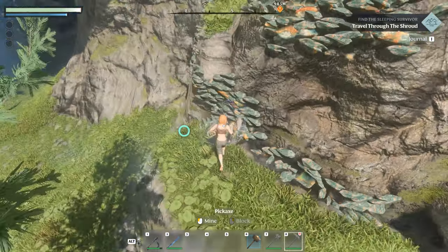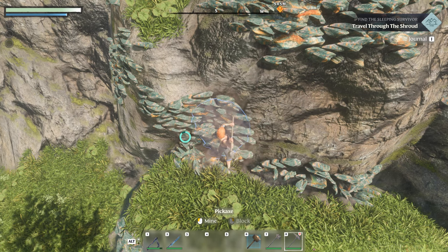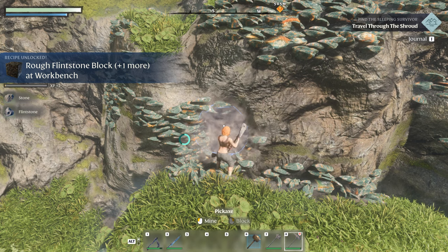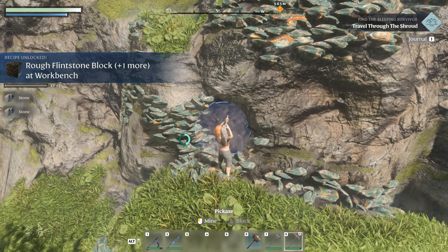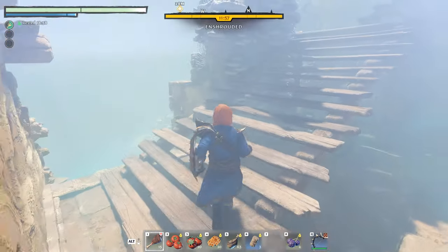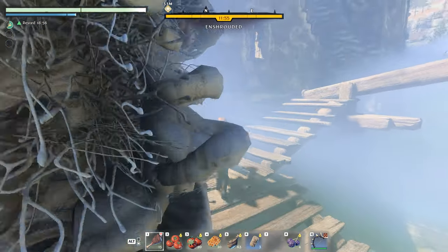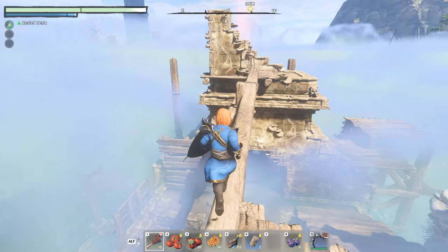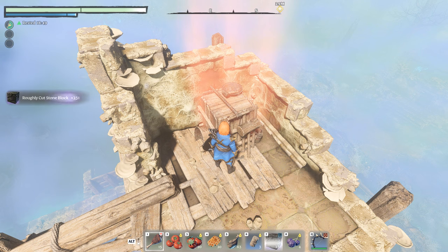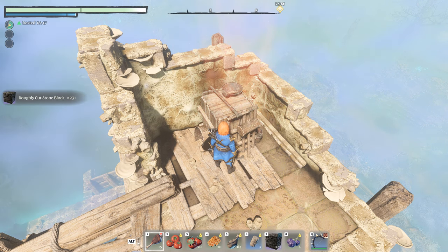For example, mining stone and flint will grant you rough stone and flint blocks, and also shingle roofs. Chopping wood grants wooden blocks, and plant fiber allows fiber roofs. Later you'll be able to craft more fancy blocks — unlocking most blocks comes from progressing the game and mining resources, while some exclusive blocks are behind mini-bosses, dungeons, or puzzles. There are currently 31 building blocks and six roof blocks.